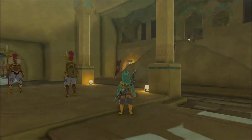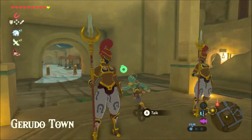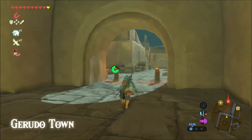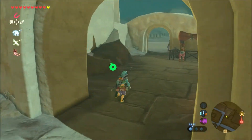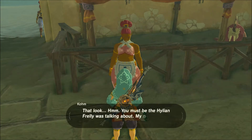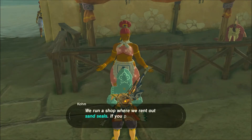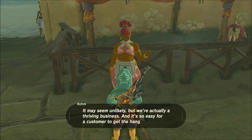What is up guys, I'm Glacio and today I'll be doing some more Legend of Zelda Breath of the Wild for the Nintendo Switch. In the last episode we made it into Gerudo Town, and now we have to go to the Yiga Clan hideout and steal the Thunder Helm back from them.